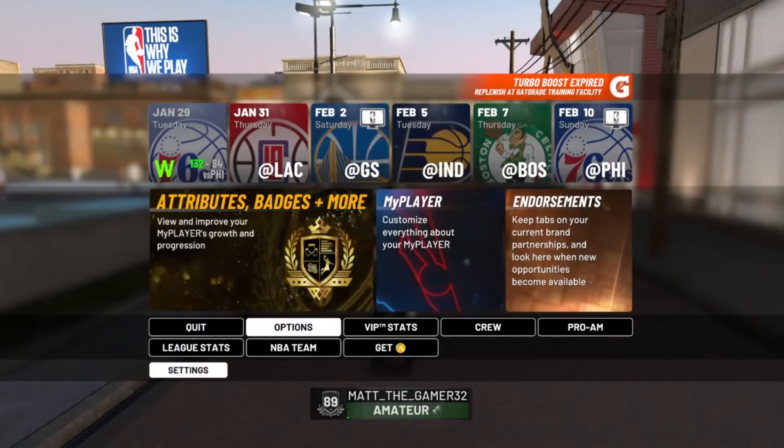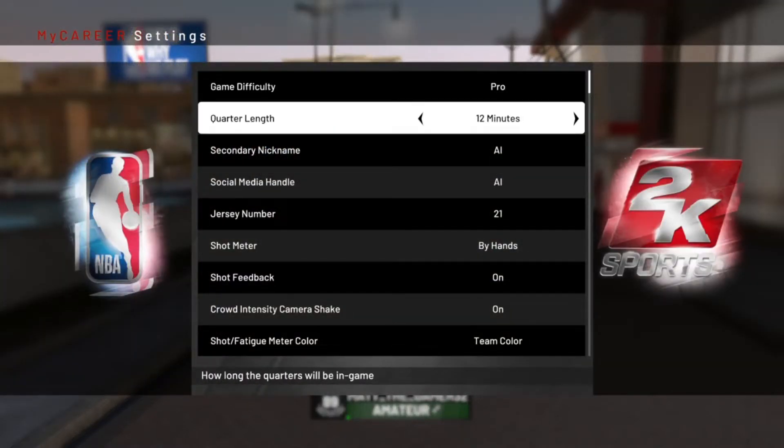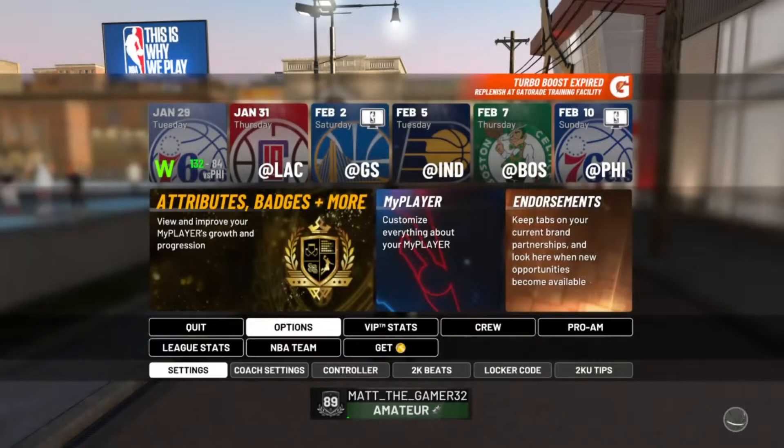So you want to go to your options. The best way for me is always playing on Pro difficulty. If you want to grind hard, I always play 12-minute quarters, but that might be too much since I'll hit every shot and finish at halftime easily. So I'm going to play 7-minute quarters.